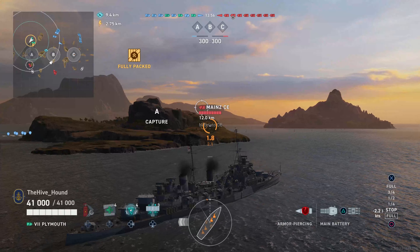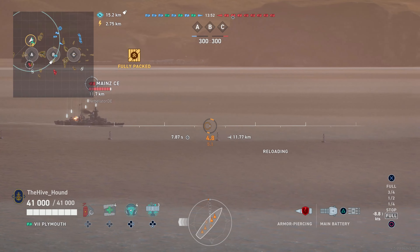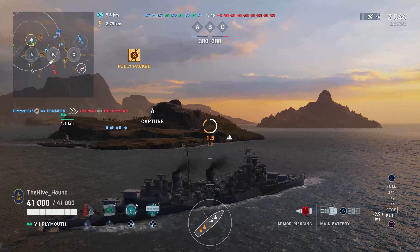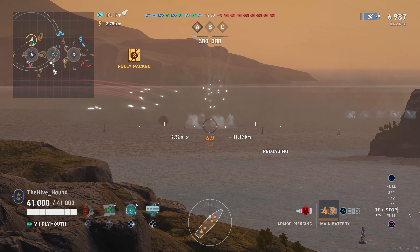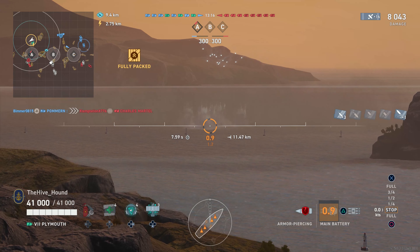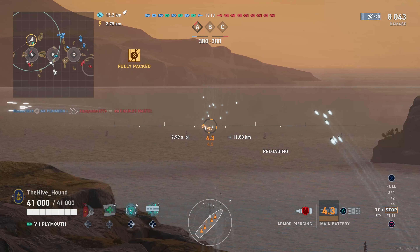Map awareness is a really key component to getting the best out of the ship, or getting anything out of the ship other than being sent back to port. It does come with AP only, as is a bit of a trait of the British cruisers in general. It also has some pretty good torps at 10 kilometres, but they're more of an area of denial rather than an offensive weapon.